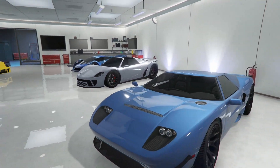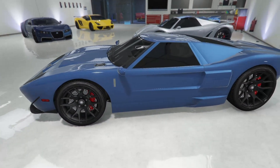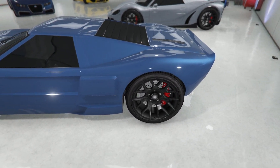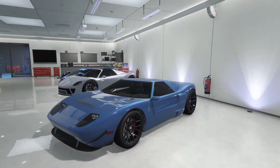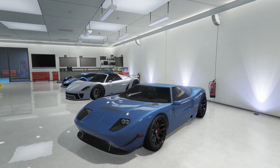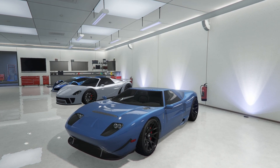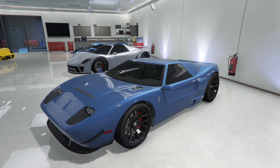Let's move on to the next car, which is the Vapid Bullet. I actually like this car a lot. It's done in a Saxon blue and I have the Cheetah RR carbon rims on it. I love this thing — it handles so nicely and looks really good. The way I customized it, I'm super happy with it. I will probably hang onto this car for as long as I play GTA.